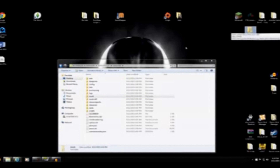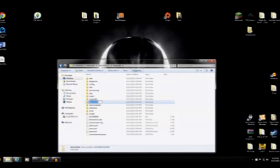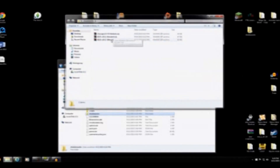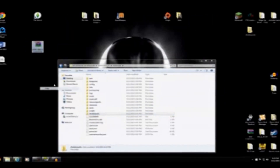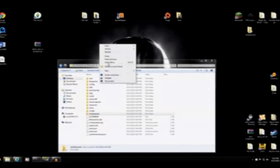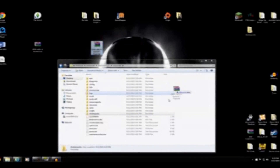Then go back to where it says Minecraft and make a new folder called 'shaderpacks' — all lowercase, just like that. Then go ahead and put your shaders in there. We're going to use the Zeus one, so just copy that and dump it into the shaderpacks folder. That's basically it.